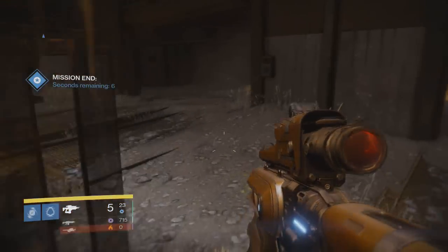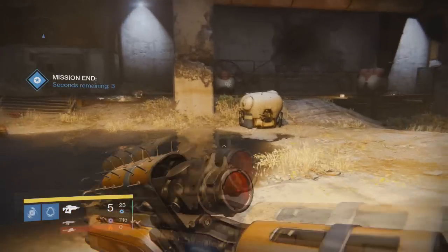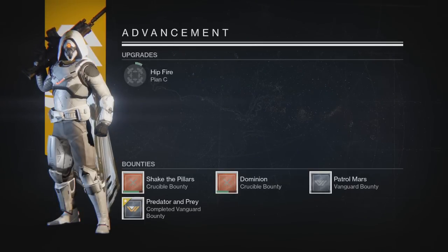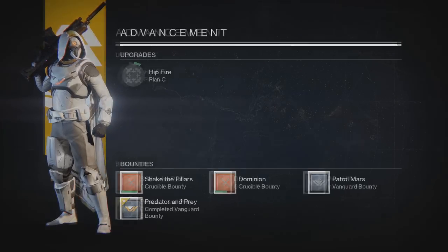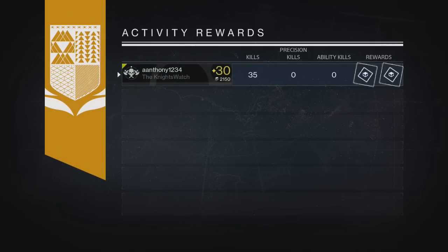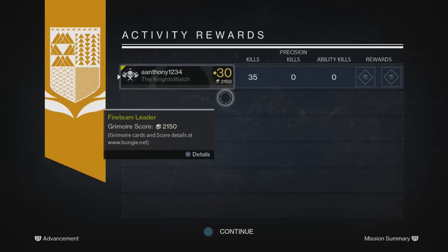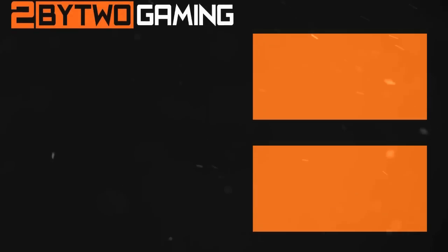I've got some pretty cool stuff coming out. I hope you enjoyed this exotic weapon gameplay for Destiny — that is the Plan C. I really like this fusion rifle; it's one of my favorites. I forget the legendary one you get from the vault, but that's another great one. This one right here is probably the best fusion rifle overall for the special slot — it is the Plan C, it's just beast overall. If you enjoyed this video, drop a like down below, subscribe for more if you're new to the channel, don't forget to tell your friends about the channel and share this on Twitter, Facebook, and all of those places. As always, this has been Too Bad Too, and I'll see you next time. Bye!